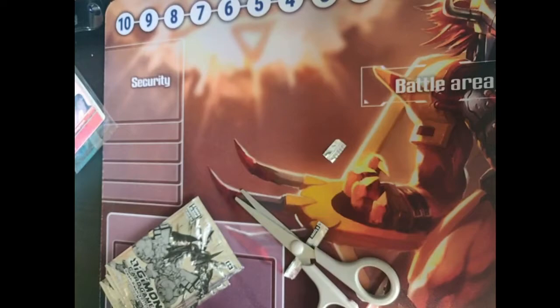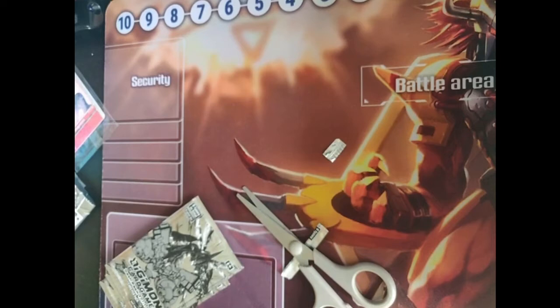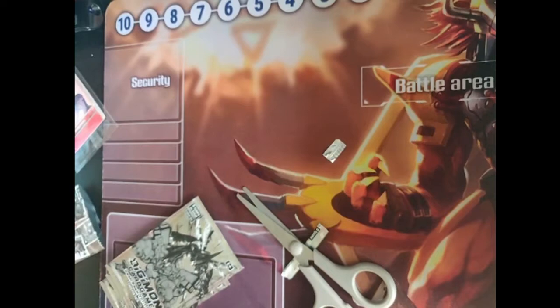So we have here Vdramon Zero and Vtame Atai, so that is very nice. I shall stick cards in this box behind here. I'll put the rubbish on the floor.